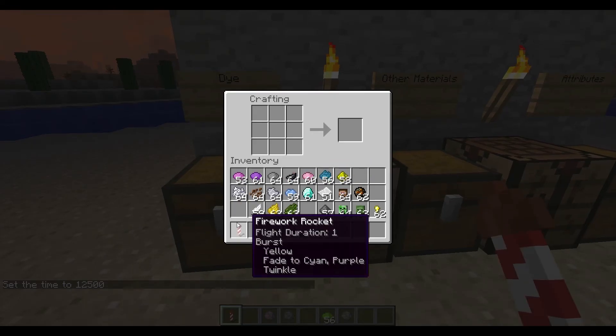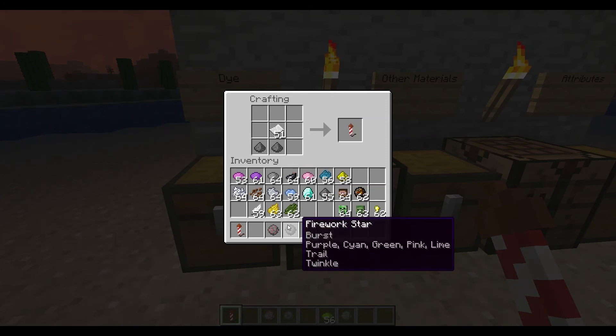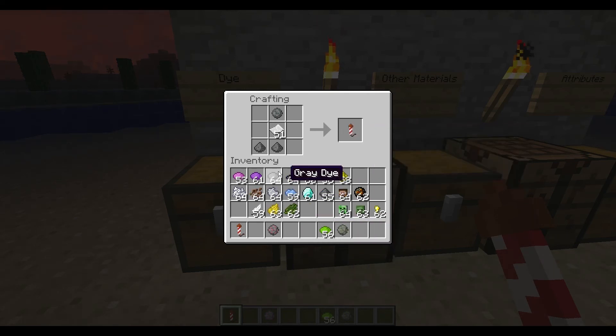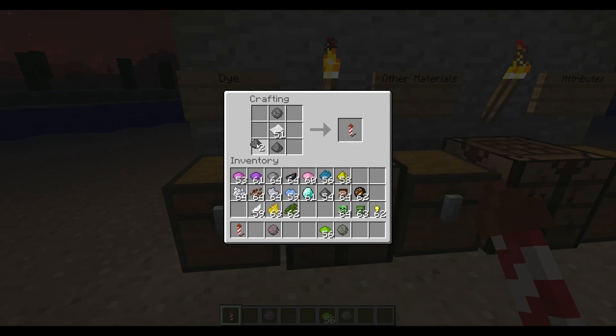Now let's go over a more complicated part of rockets. What you can do is put more than one gunpowder at once. The flight duration changes based on how many gunpowder you place. You can see right below 'firework rocket' it says flight duration — that's how far up the firework will go. You can put a maximum of three gunpowder in different spaces. If you put them in the same slot, it will still stay as flight duration one. I'll go ahead and make a flight duration three.